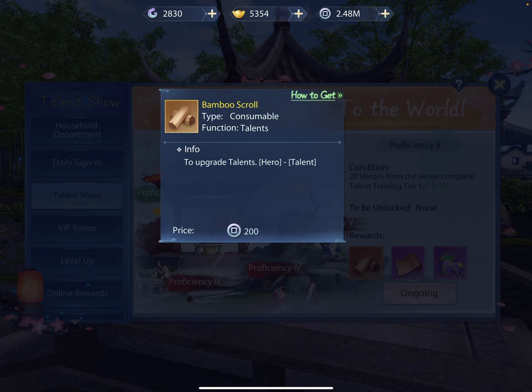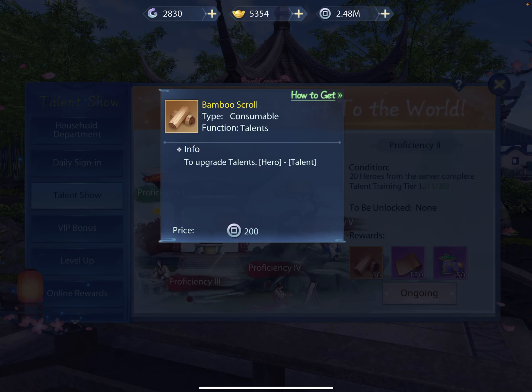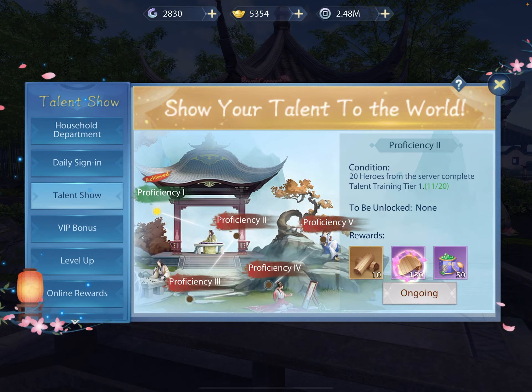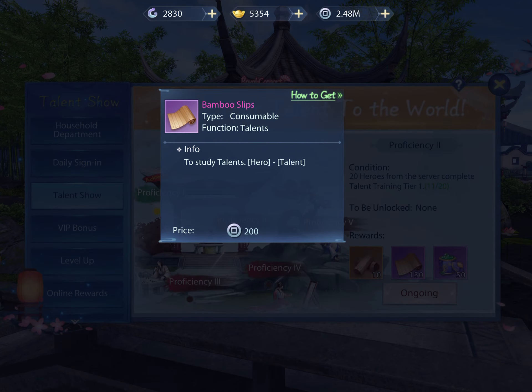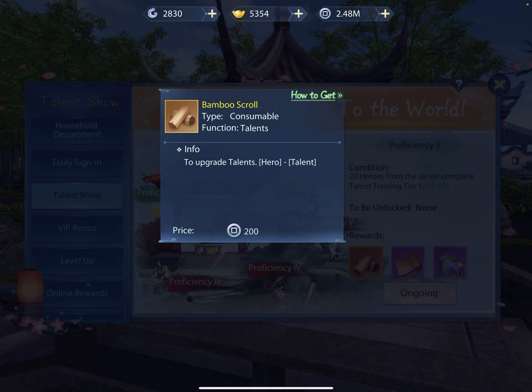So you use these in your hero to upgrade something called talents. There are bamboo scrolls here, which are extremely hard to get — so be careful how you spend these and be careful how you buy them because they are expensive. And then there are bamboo slips, which are a little easier to find than bamboo scrolls, but they're still not common, they're still pretty rare, and they're still a pretty good drop if you can get them. So do look out for those.